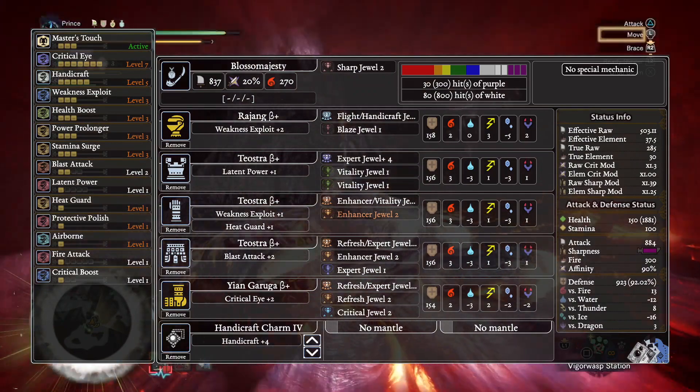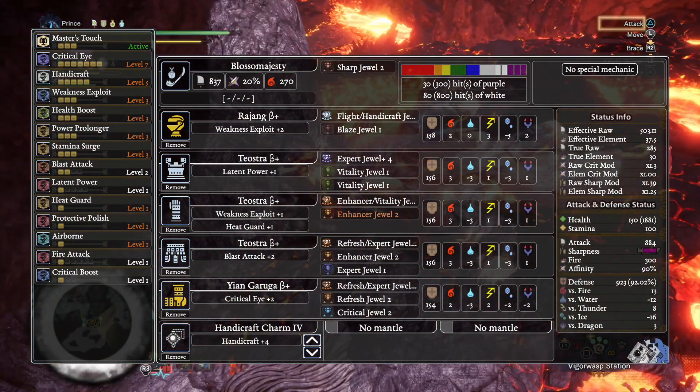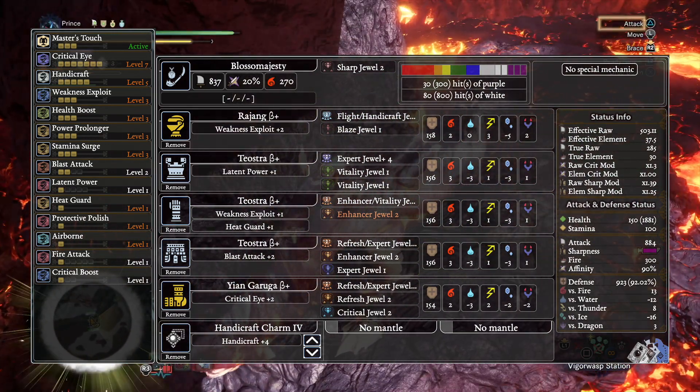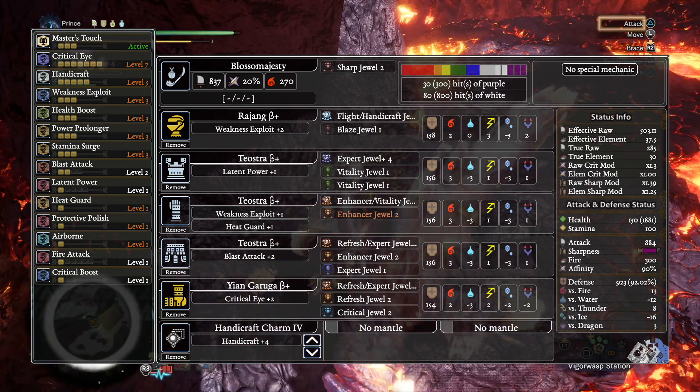The weapon we're going to be running is the Blossom Majesty Insect Glaive. This is the insect glaive that comes from the Rathalos tree. I paired it with the Folio-Cath-3 Kinsect with Fire Element. This bug leaves behind a Blast Dust to further play into the theme of this weapon.